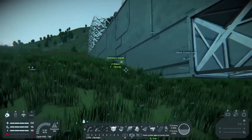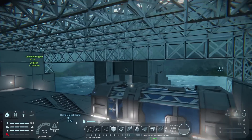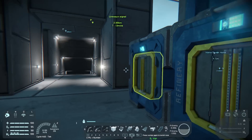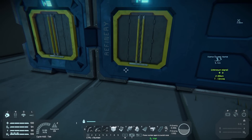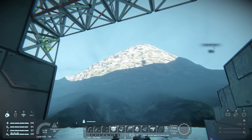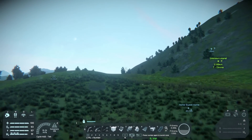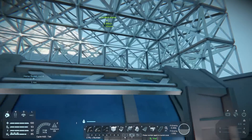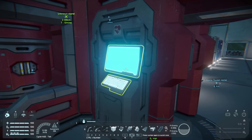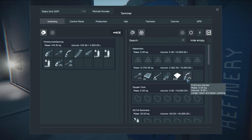We'll grab three hydrogen tanks. Then we'll go make some tools — we're going to produce level two of everything. Level two tools are super helpful; they helped me build these structures in far less time than it would have taken otherwise. While we wait on those, we'll just hang out and watch the sun rise. The reason I died, by the way, is I was struggling to find the right button when falling — whether to turn off the dampeners or the jetpack — and that'll kill you.